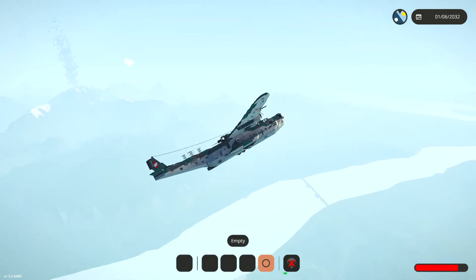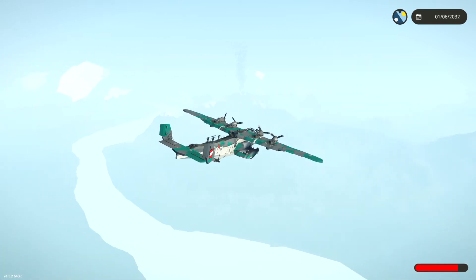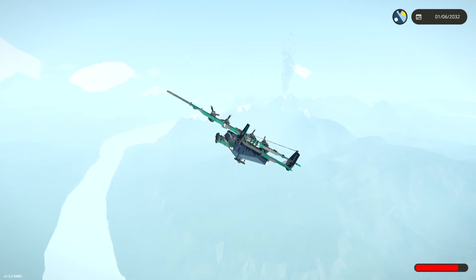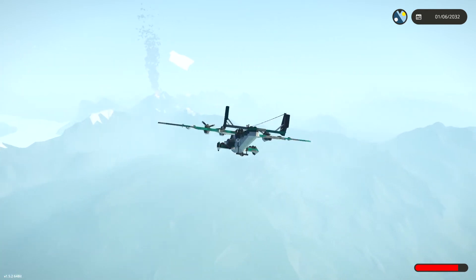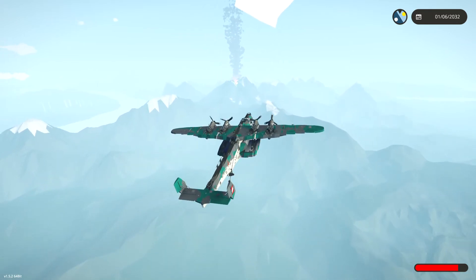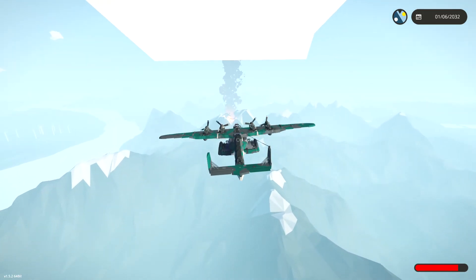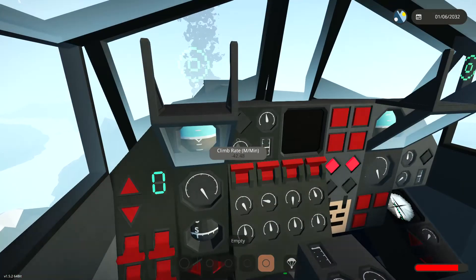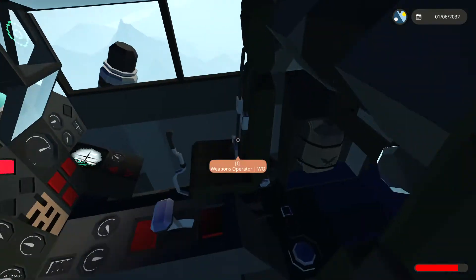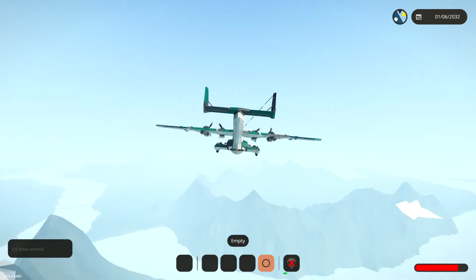I put a parachute on last time, thank god. We're just going to try and see the bomb site from here and keep the plane flying at the same time. I overshot that at a weird angle. This is what would happen if you were playing with me — I'd completely suicide this thing. I think optimal for bombs is 70%.